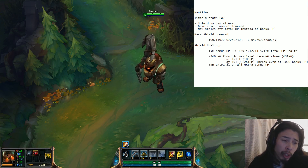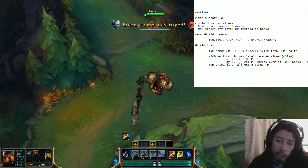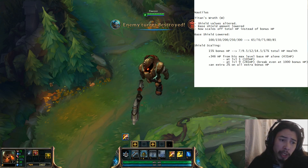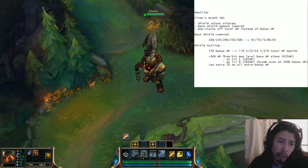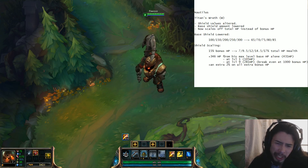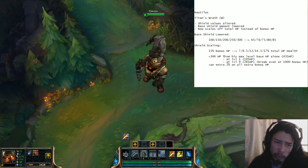So at max level, not only are you getting more HP from your base HP, but you're actually getting 2% extra from your total HP. At level 1, it's more or less the same — there's no real big difference, just a couple HP here and there where one might be slightly better.